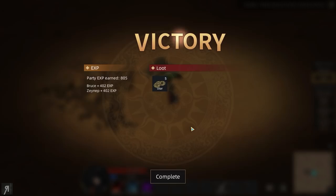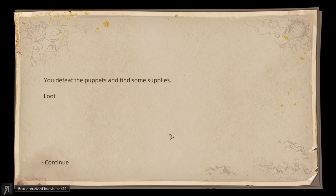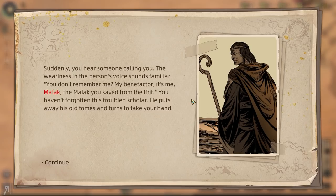That is indeed a victory for us. I realized while I was fighting these things that this encounter is probably designed for an actual regiment — that's why it says you should probably do this when you have squads and squads. You defeat the puppets and find some supplies. Suddenly you hear someone calling — the weariness in the voice sounds familiar. "You don't remember me? My benefactor. It's me, Malak — the Malak you saved from the Ifrit. My benefactor, I finally found you."